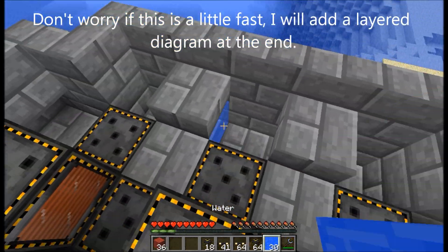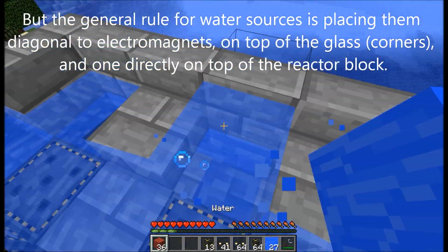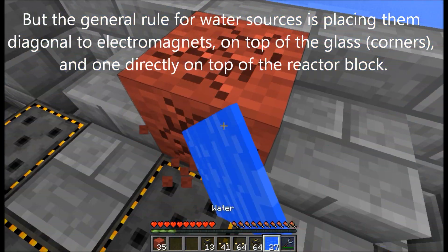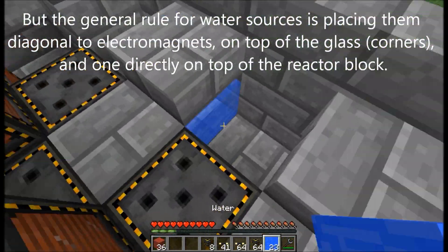Don't worry if this is a little fast — I will add a layer diagram at the end. The general rule for water sources is placing them diagonal to electromagnets, on top of the glass, and one directly on top of the reactor block.